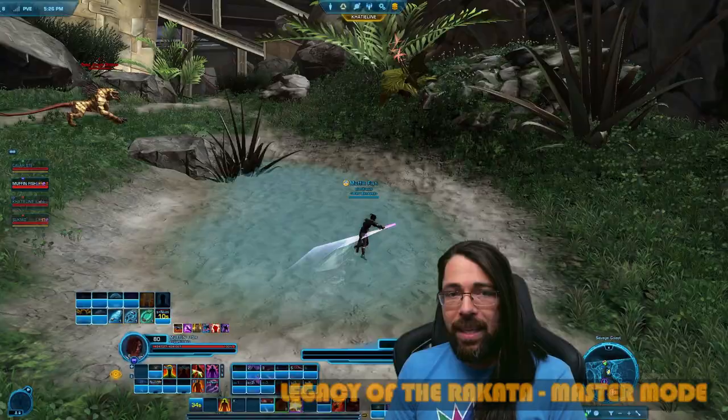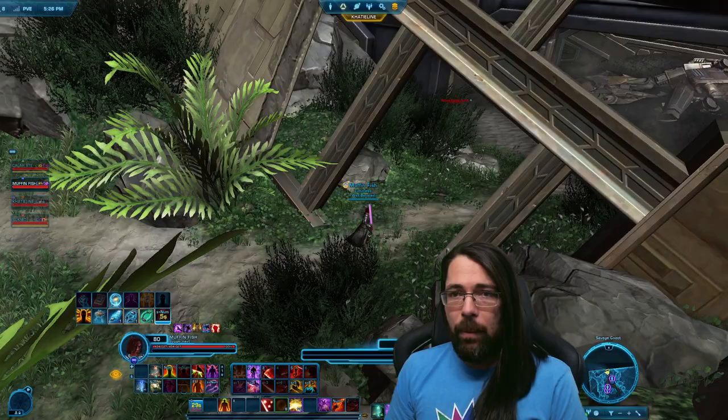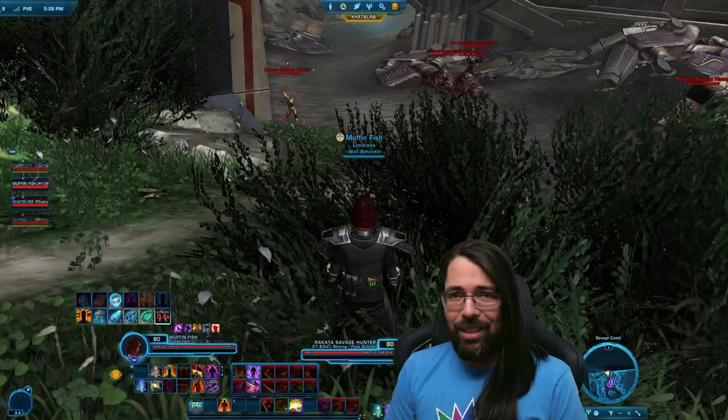Right off the bat we're doing a small skip to get past these couple of cats without fighting them. We went around to the left and then to the little puddle to avoid that one. In this area, if you have a stealth, you can get by by sleeping this one add without having to fight this group.